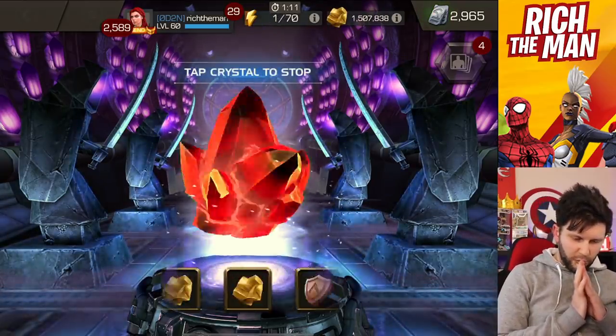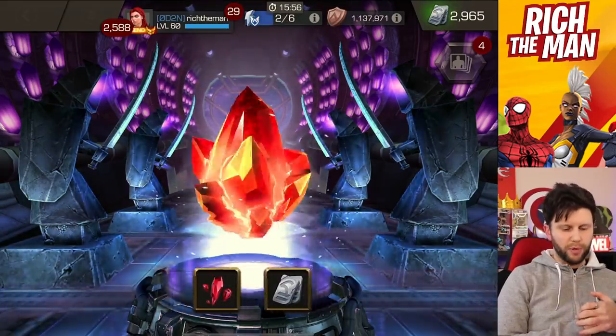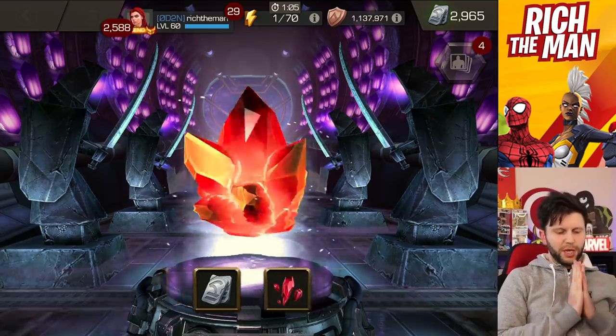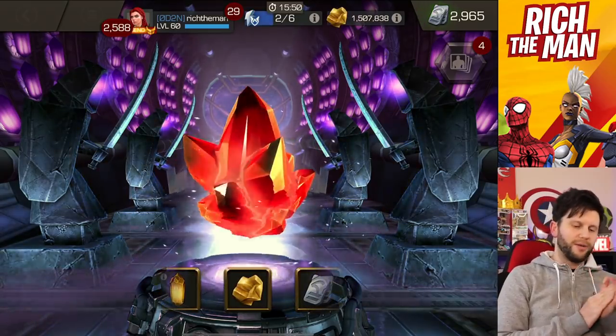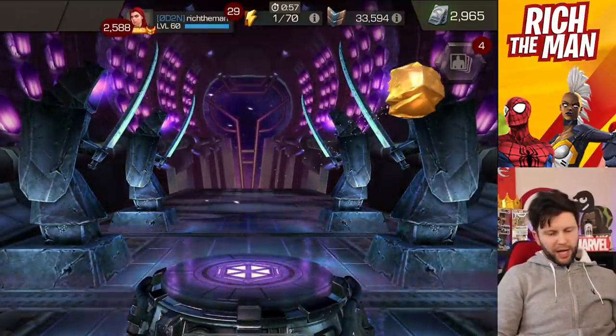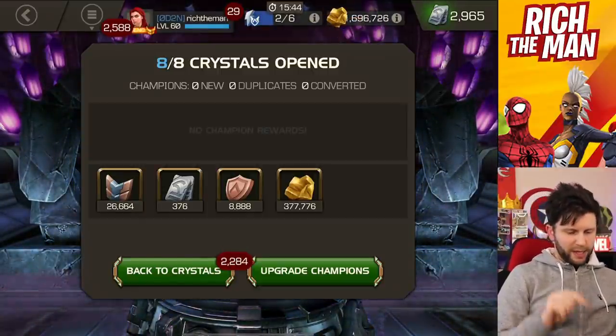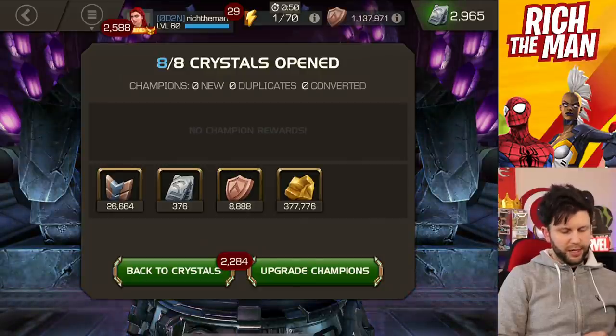I'm going to open up some arena crystals after this, because I want to hope I can get some sneaky little units for my trouble. Come on, last one - please be units. No - gold. Boo. But still, I'll take it. 376 units out of this - it's pretty nice.